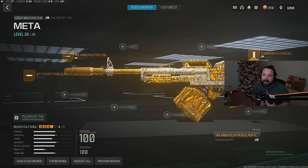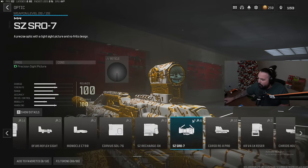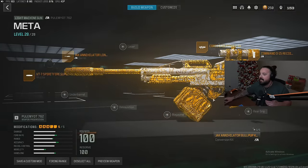Finally, for our fifth and final attachment, we're gonna rock an optic because the iron sights are not very good. We're going with the Corio Eagle's Eye 2.5x optic — it's the meta optic and it makes this thing so good at range. That is the meta primary for our meta loadout.